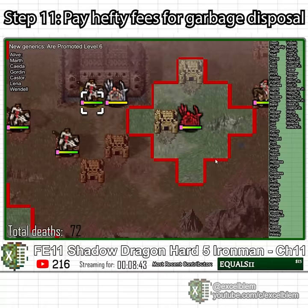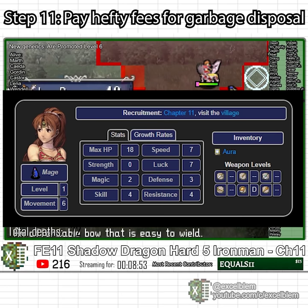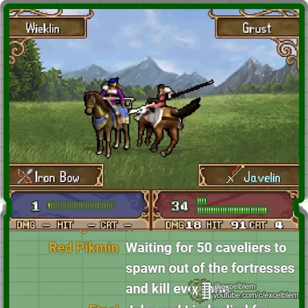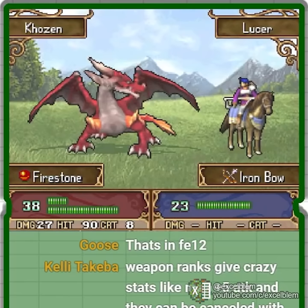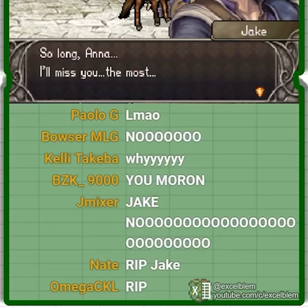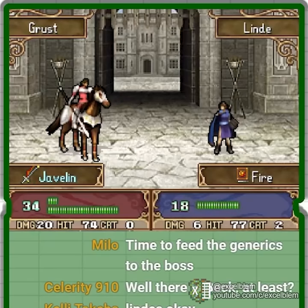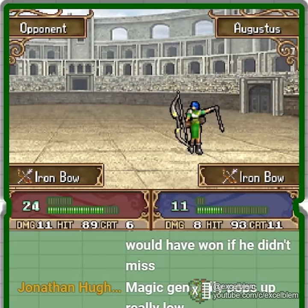Chapter 11 introduces two characters: Linde, a low-level mage with the Aura — a powerful 18-might tome restricted to female users — and Jake, a ballistician who attacks at long distances. I lose a decent chunk of my replaceable army on the approach but safely clear most of the map. I recruit Jake and immediately observe his deathmatch against the boss; not being able to attack at one range, he predictably loses. Linde also loses her match, and with no enemies remaining, I am forced to pay a hefty fee to the arena to handle my garbage disposal.